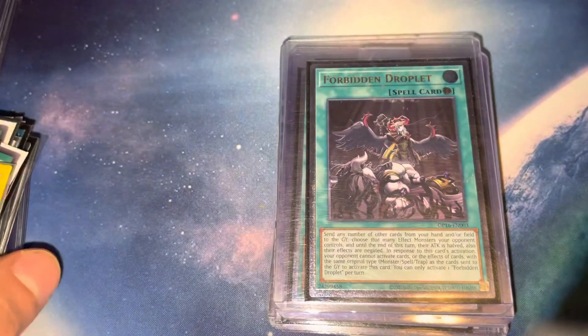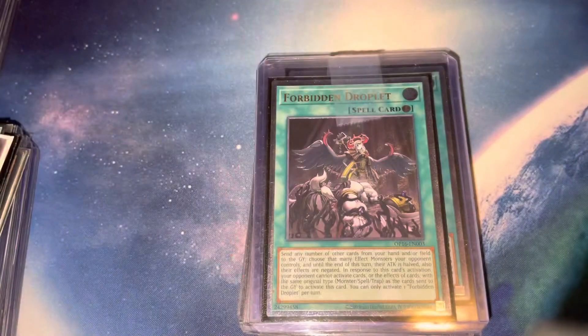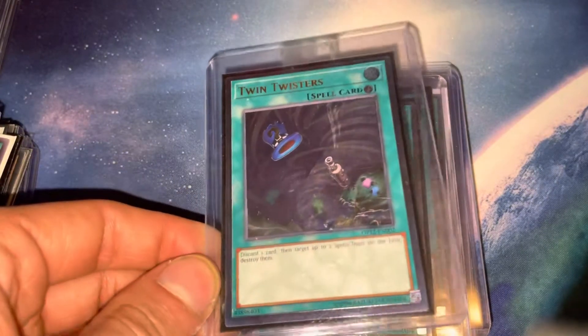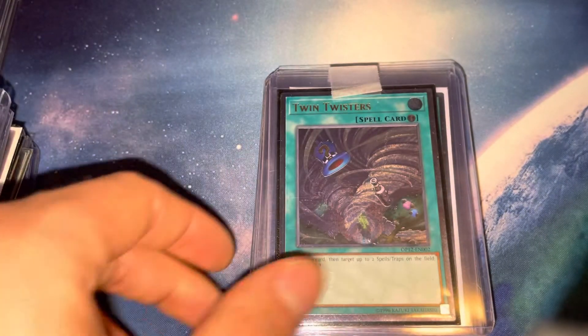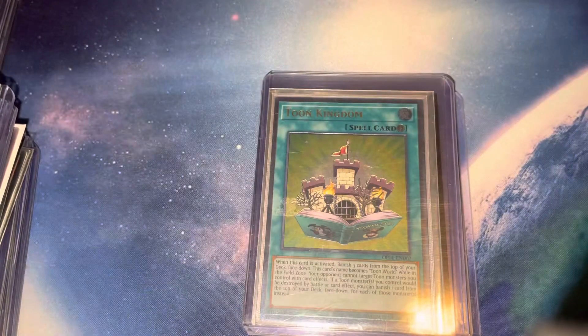Back to ultis again — Forbidden Droplet ultis, Twin Twister, Scapegoat. And while I'm on that note, I think I have a little bit more to show off.